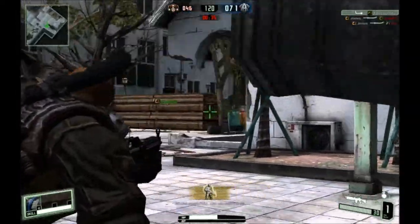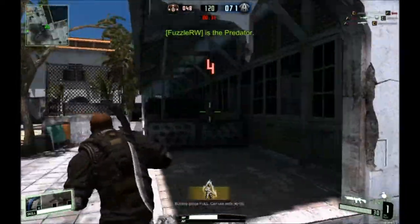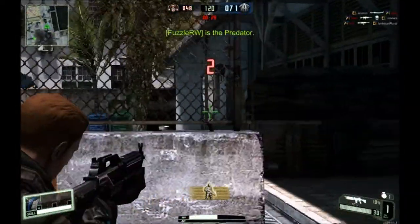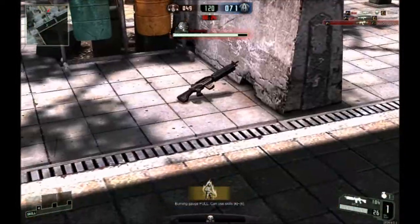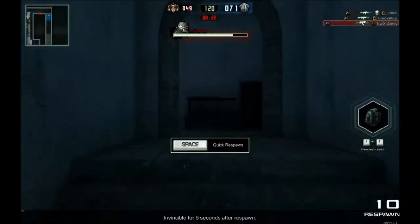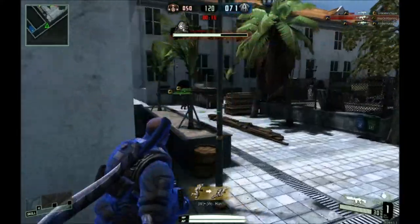Another thing I'd like to see fixed is the dodge controls. You're supposed to right-click to dodge behind cover, but whenever I try it I always aim into the cover and it doesn't really work for me. As you can see here, I tried to do it and I got killed because I just crouched right back up — I was in prone and it didn't work for me.